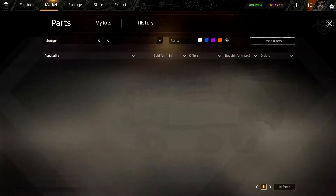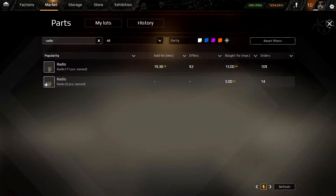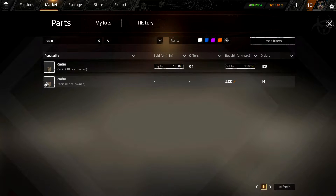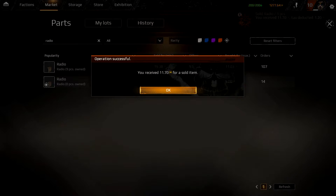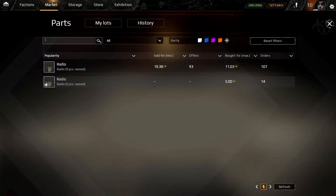So let's go over to the market and search for a radio. The radio, as you can see, is currently being bought for 19.3 and sold for 13. Now, if you click sell and click yes, you'll see you sell a radio for 11.7. You'll be wondering why it's 11.7 — well, as you can see in the top right-hand corner, there's a tax on each part, which I find kind of stupid. You can just go through and search the stuff you have too many of, find what the sell price is, and go ahead and sell it.